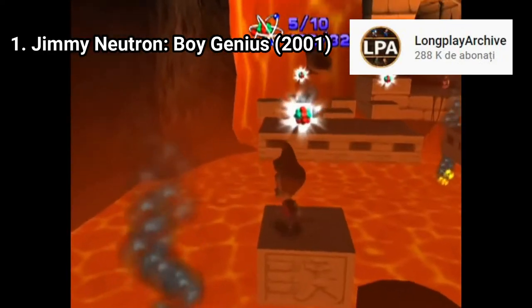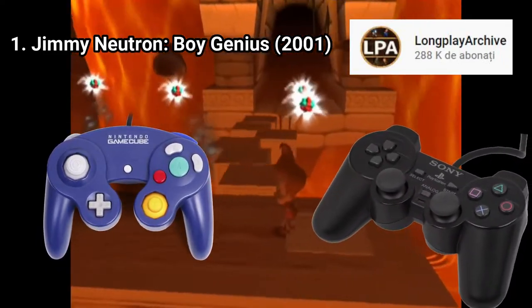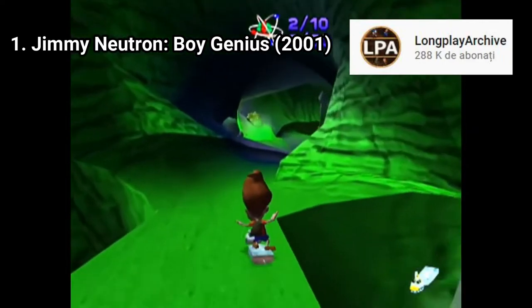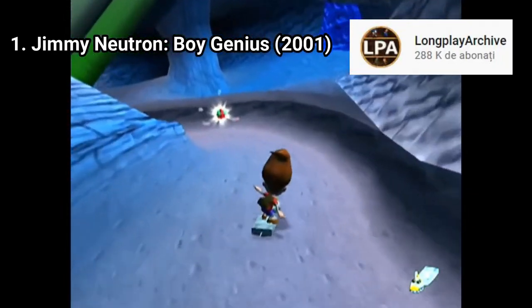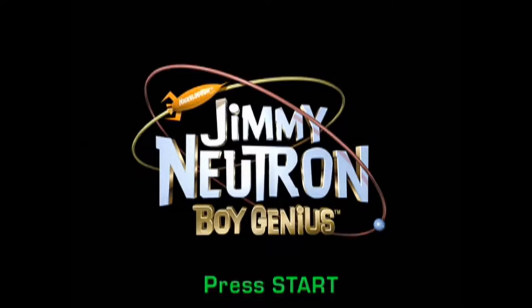I don't understand why they couldn't program a controllable camera — the GameCube and PS2 both have analog sticks, two of them. Why couldn't they just program a controllable camera? And if you run out of lives, you have to start the level from the beginning. This game is torture. Don't play it unless you love crappy, frustrating games. You can see that the developers were lazy — even the title screen is just a picture, nothing is animated, not even the press start button. It's almost like they made the game horrible on purpose, or the game feels like a failed school project.